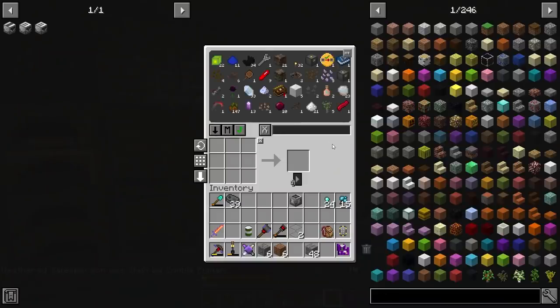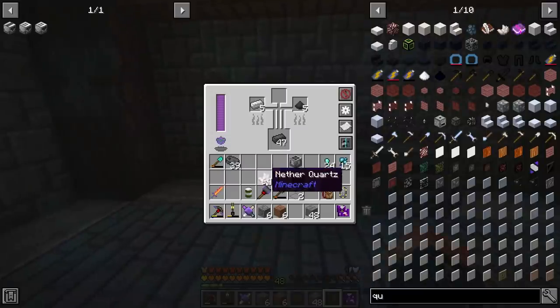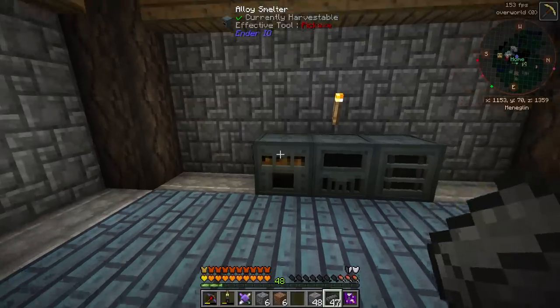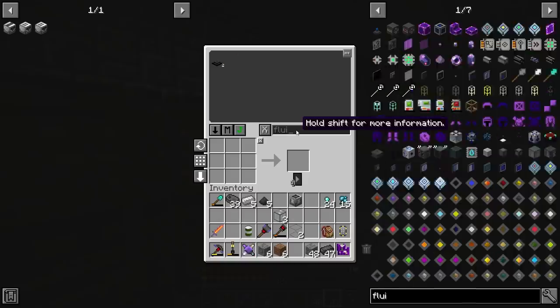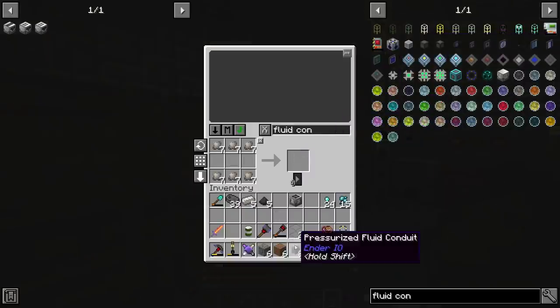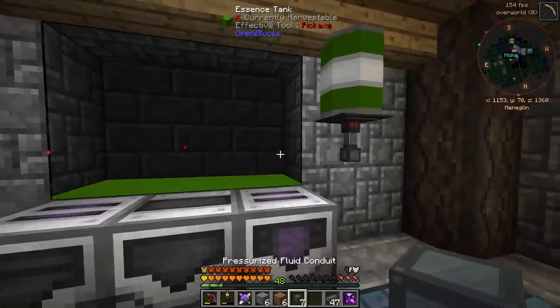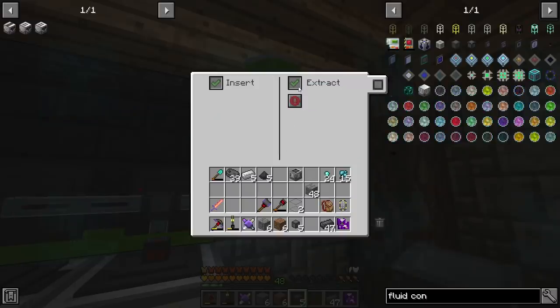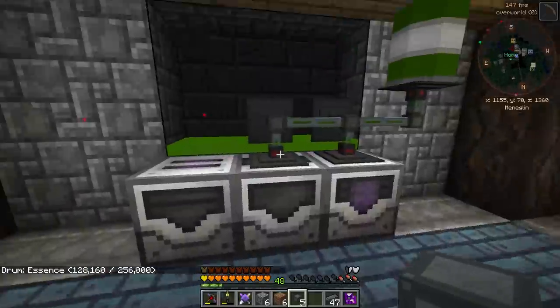That enchanted sword is going to get some use. Let's get some quartz and use the alloy smelter — we have tons of dark steel. Set it to alloys only, throw some quartz in, and it's going to produce special glass. We can use this fused quartz to make fluid conduits, which are useful for what we're about to work with. I'll hook the tank in — set to extract always active, and that should fill everything from the tank.